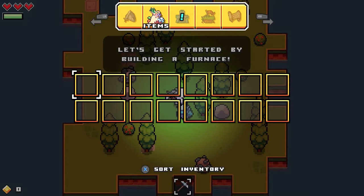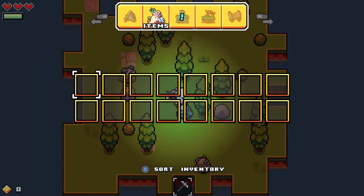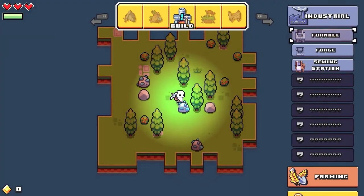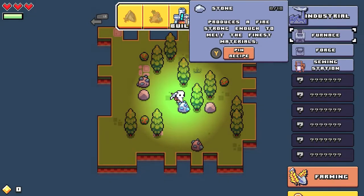Let's get started by building a furnace. How do I do that? Okay, I gotcha. So build a furnace. That's pretty high. This fire is strong.